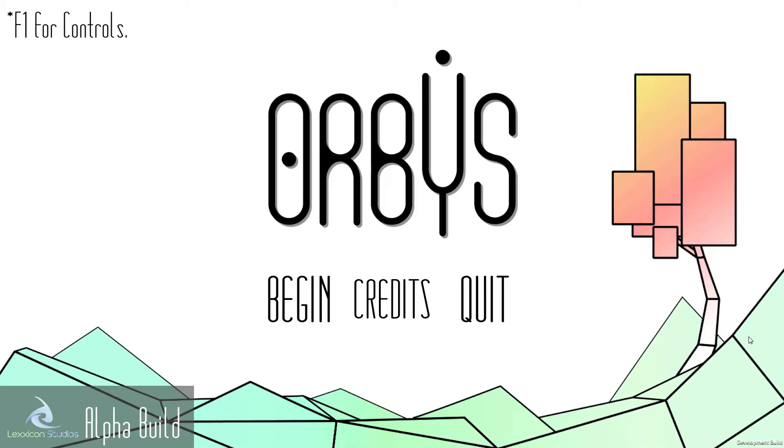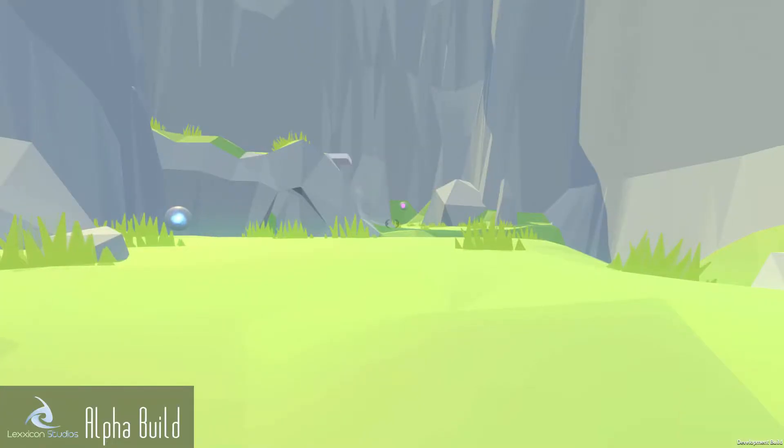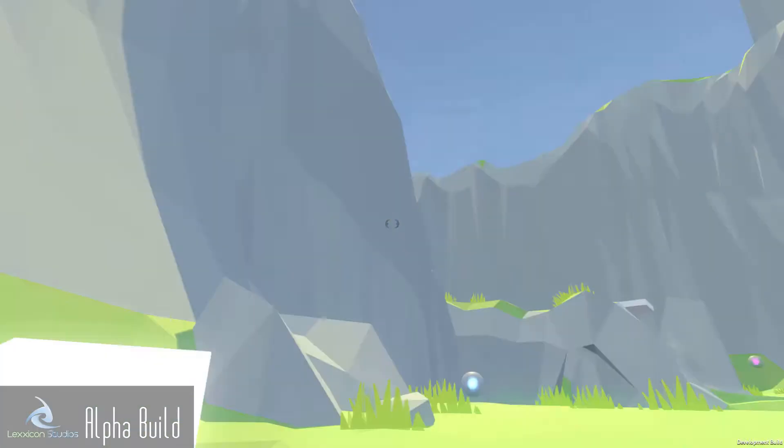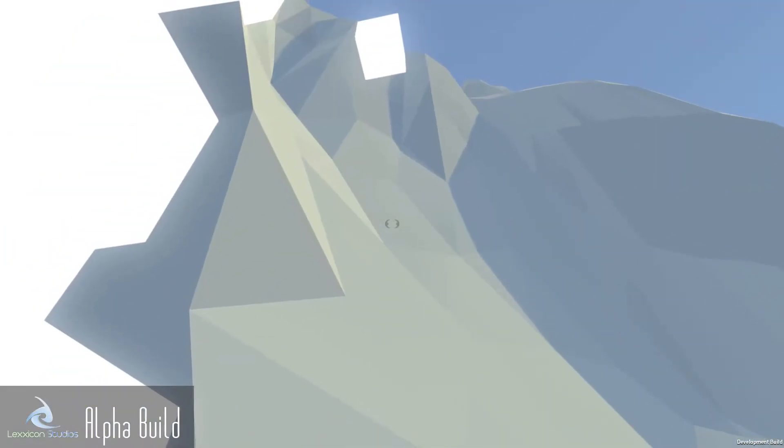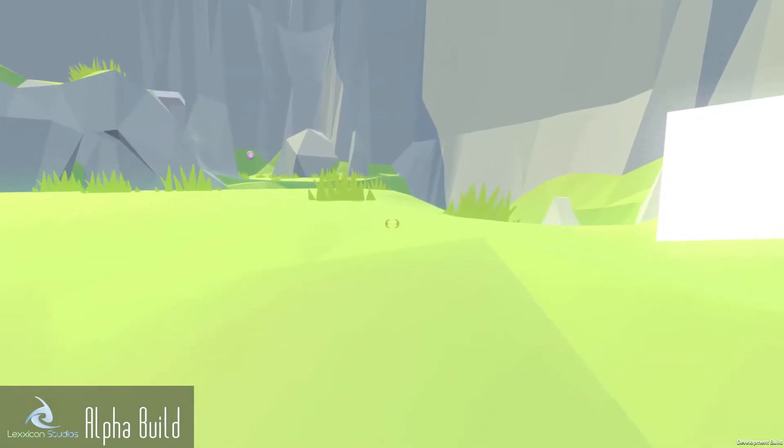In Orbis, you have to go around this low-poly world and basically find out what's going on and solve puzzles that are apparently integrated into the environment. I'm going to start this build, which is an alpha build — it's available, you can download it yourself, it's available for Windows, and it's powered by the Unity engine.